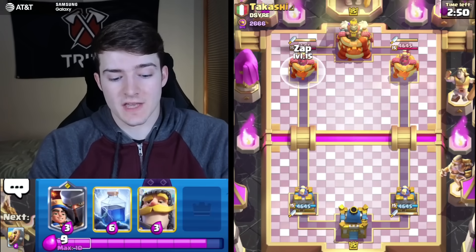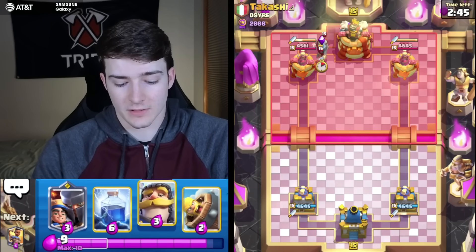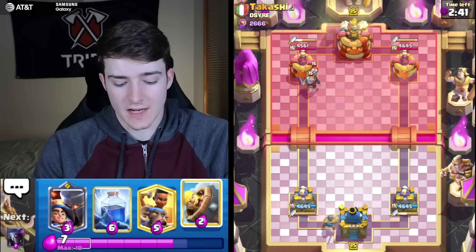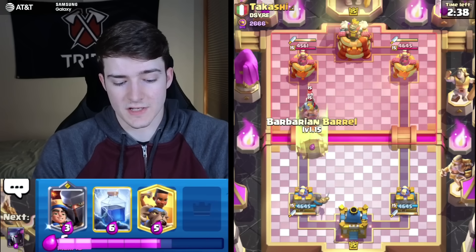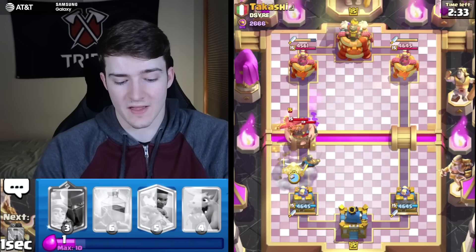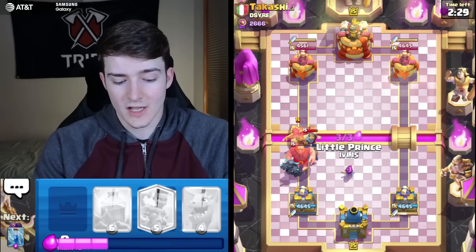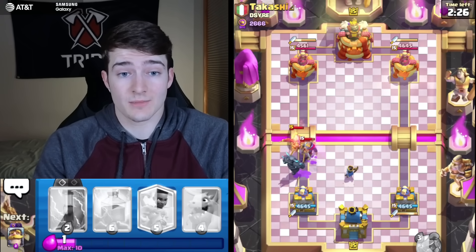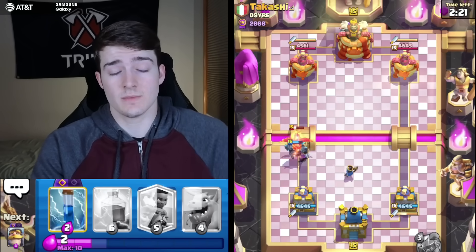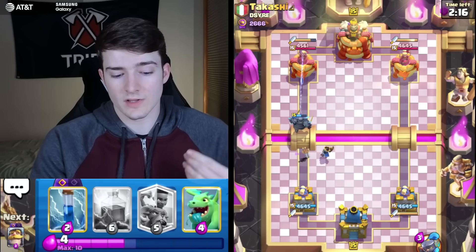In our next game we'll just cycle a Zap — always nice to get to the Evos as quick as you can. He's got a Knight and a Bomber, so I don't know what this is, but it's looking like some type of heavy deck or drill. And it is going to be Giant, so we're getting another Beatdown deck. First game was Goblin Giant, now we're getting the regular Giant. I think this deck should be a solid counter.